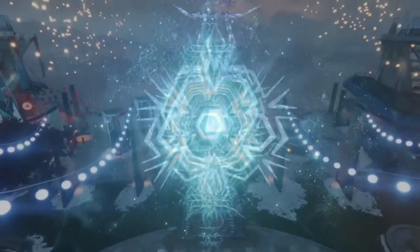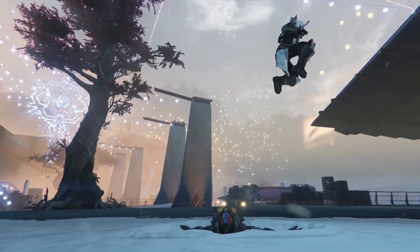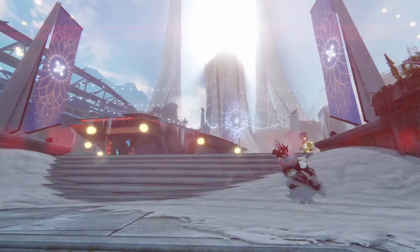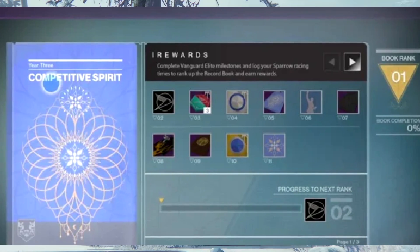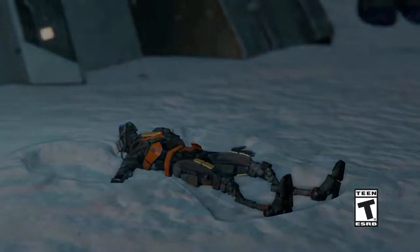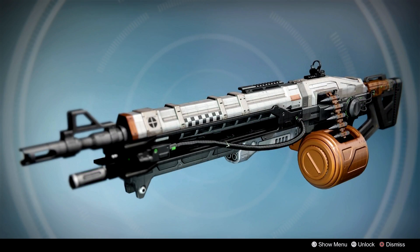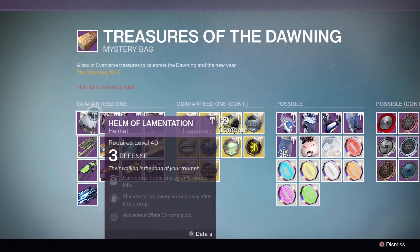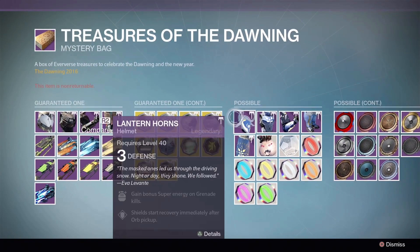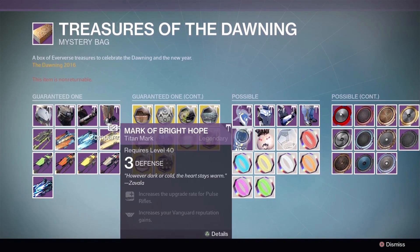The next bit of content in December was very well received, not only because sparrow racing made a return, but a new event called the Dawning arrived alongside it. The Destiny 1 Dawning is regarded as Destiny's best ever holiday event. It brought a brand new triumph booklet containing sparrow racing and Dawning-themed items, and this year the booklet was free. It also contained items required to open presents at the tower — three of which could contain great rewards like Treasure of Dawning loot boxes, exotic engrams, and the beginning of a new quest for the Nova Mortis and the Abaddon exotic machine gun. The loot boxes this time were much easier to get without purchasing anything, containing two new armor sets, ornaments, new sparrows, new consumables, sparrow horns — and it was easy to actually earn these rather than having to purchase them with silver.